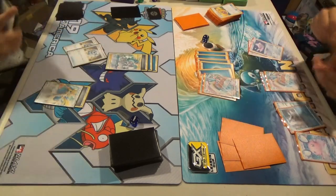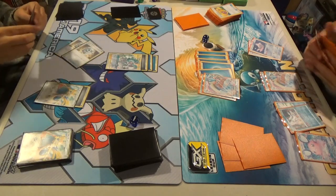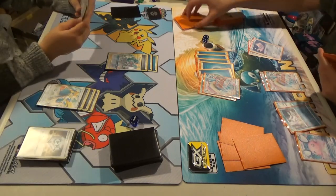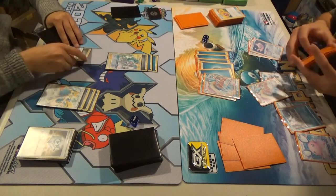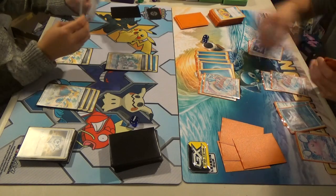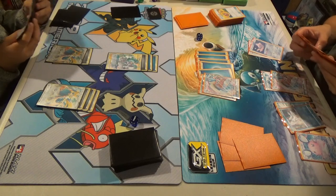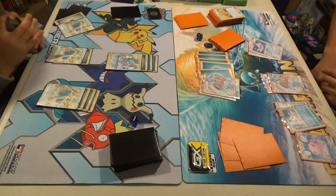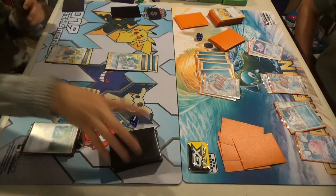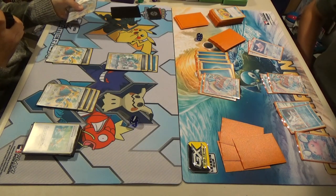Double Saucer. Zacian attached. Normal Rod. Normal Rodding Dedenne, Oricorio, and Steel from your discard pile. It had three energies.